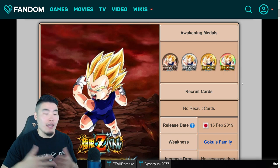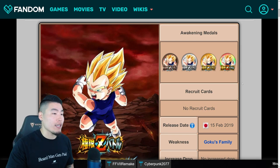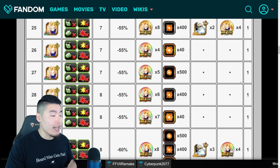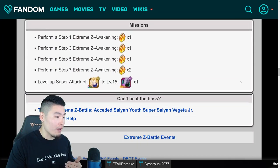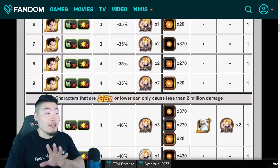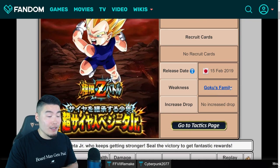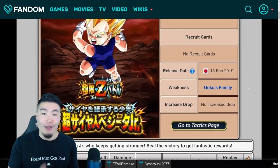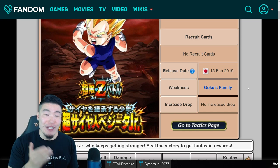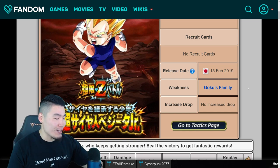It works just like every other Extreme Z Battle Event. We get the medals from clearing the levels, and we also get 30 stones for clearing levels 1 to 30, as well as a few extra stones from the missions. The weakness for this event is Goku's family, so for those of you that pulled LR Super Saiyan Goku, you should be good to go. And this guy is actually really, really solid for a free-to-play unit.